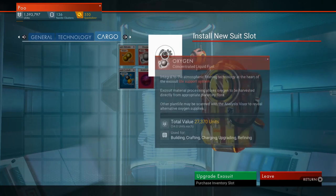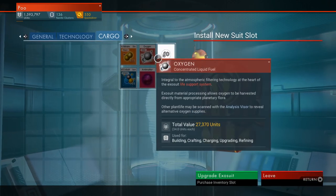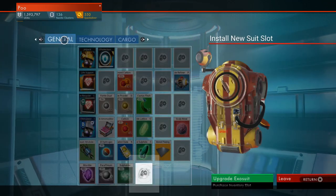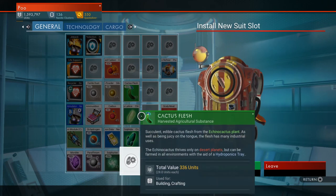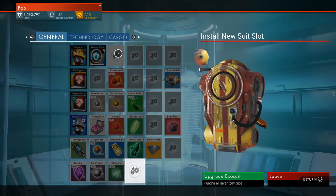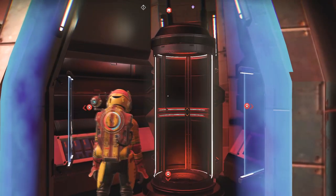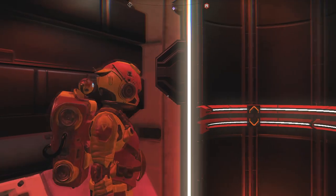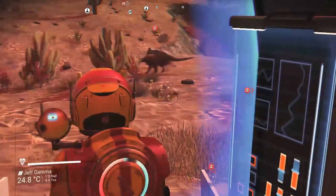Before the Beyond update when stack sizes were 250 for general and 500 for cargo, you generally wanted to expand your cargo slots first. But now with the Beyond update you can have incredibly large stack sizes up to 9,999, so it doesn't matter what you upgrade first — it's up to your preference. I think this method is better than using the space station because you have to travel to a new system, access the station, and buy upgrades which gets really expensive. This will save you time and money in the long run.